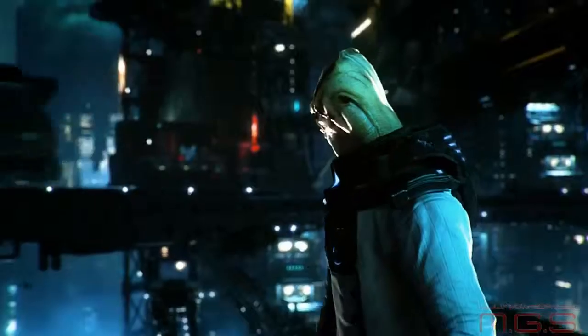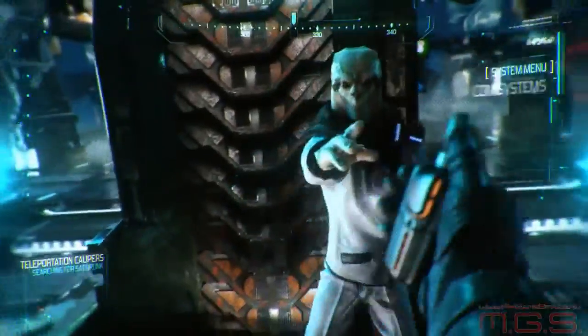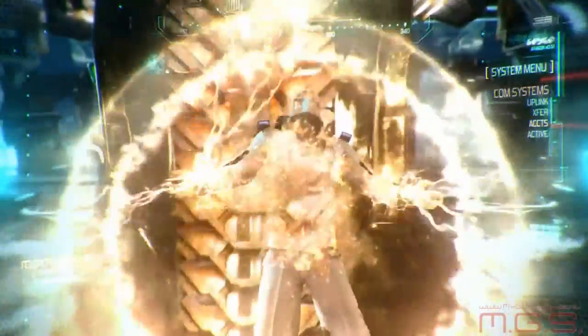Everything we're showing in the trailer, you can do in the game. This was a core thing when we designed this trailer. We didn't want to show gameplay that wasn't in the actual game, so when the player's running around, grabbing edges, slamming into enemies, firing up over edges, throwing gadgets, jumping onto trains — all the stuff you can do in the game. We didn't want to make a trailer that wasn't true to the overall gameplay and to the world.